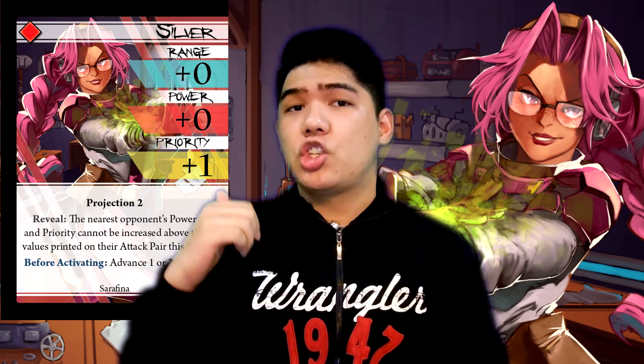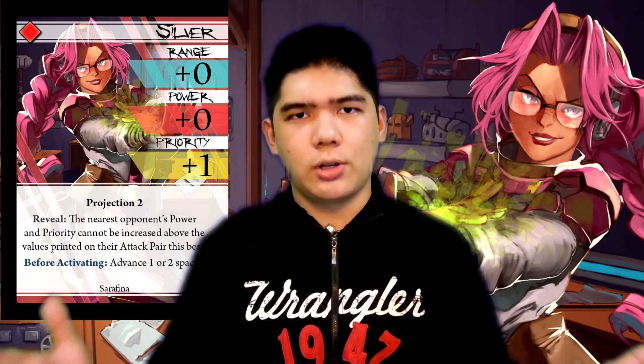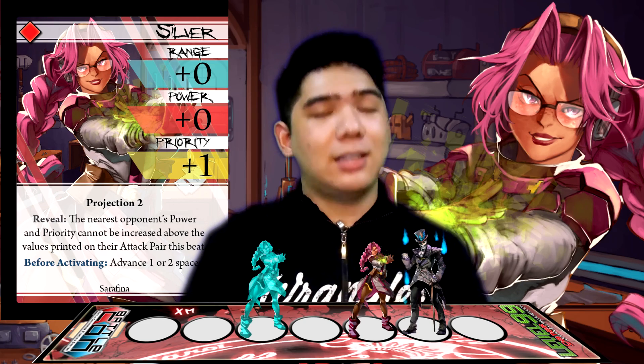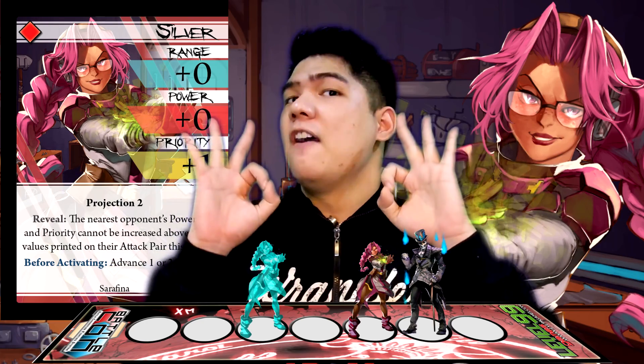Next up is Silver. Silver has decent priority, projection 2, an awesome reveal effect — which basically means that opponents can't get more power and priority from stuff other than their style and base — and an ever amazing before-activating advance one or two spaces. This thing is so good. Arguably one of Serafina's best styles. It has 0 to 2 extra range, which is magical range for literally almost any attack in your kit. It also has an amazing reveal effect which makes big speedsters and people with big payout attacks cry if they ever ante into it. Projection 2 is probably the weakest part, but if you get into melee range and play the marker behind you, threatening range 1 and 3 at the same time can be very good because it basically forces your opponent to drive or shot you in order to ensure a hit.